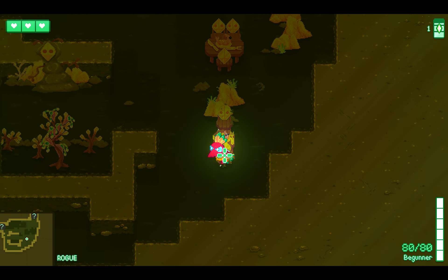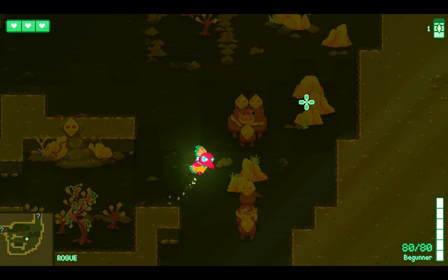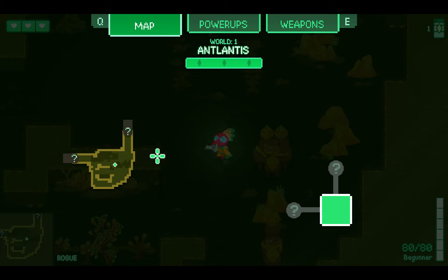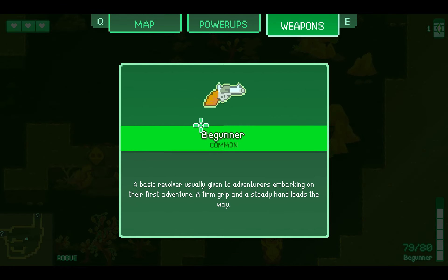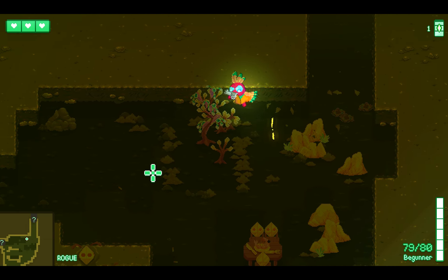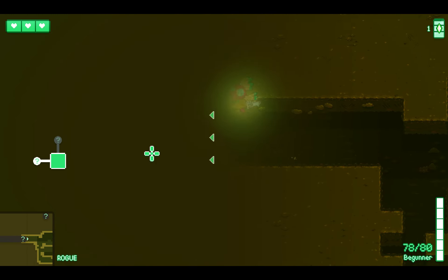Sliding and sprinting around through some of the objects breaks them, and you gather the currency, which is used for the in-game shop. You can always check your current room layout and the overall layout of the level, check your power-ups with more details, check your weapons, and you can also reroll your weapons.